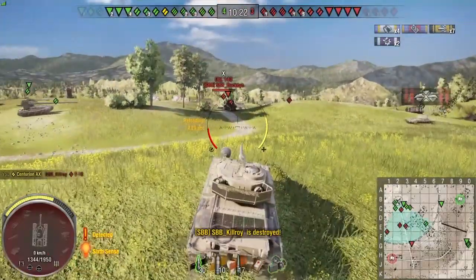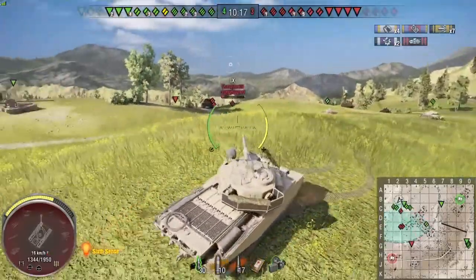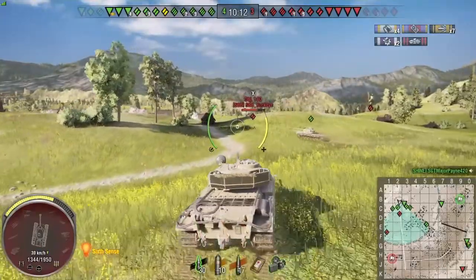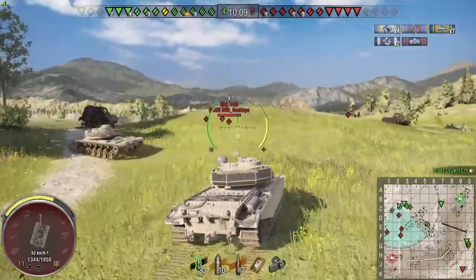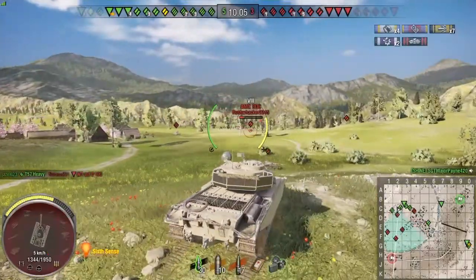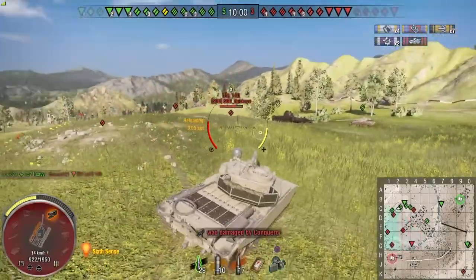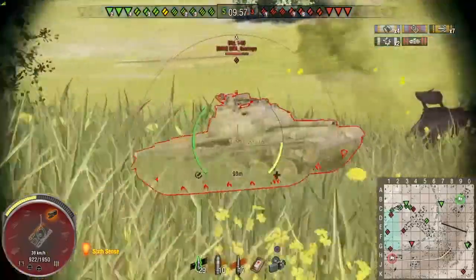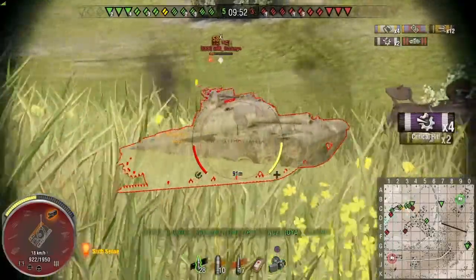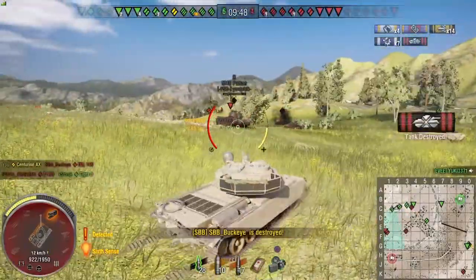We take the T-10 out — one gun down. We've got an OBJ 140 pushing aggressively between the gap between the two hills, a Conqueror on low health. We're in quite a good position on this ridgeline. We've pushed them off the hill to the point they're now scattering — they're doing the right thing, pulling back behind cover to slow our push. We set the OBJ 140 on fire, tap his engine, let him burn out — and that's the second kill.